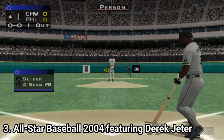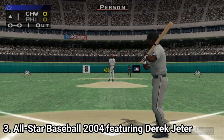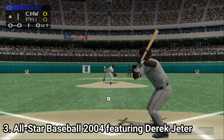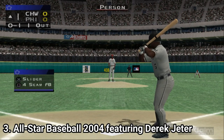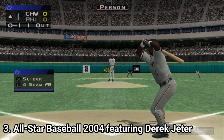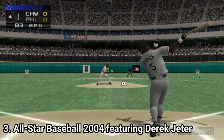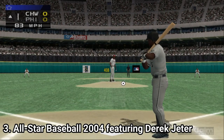You can adjust lineups, send players to the minors, and propose trades to other teams. You'll also need to keep track of injuries, deal with contract renewals, and allocate funds to your coaching, medical, and developmental staff. The franchise mode includes the amateur draft that occurs every year in June, as well as the winter meetings and arbitration moves that occur during the off-season. Also the game has fewer bugs than the previous game.